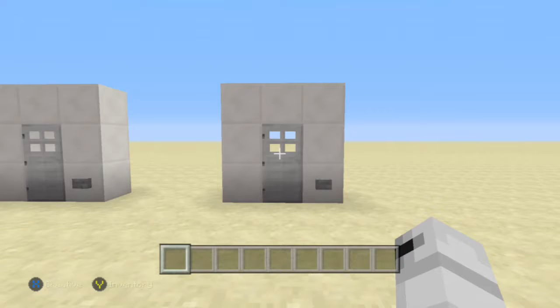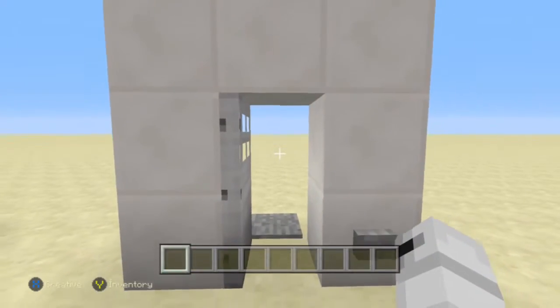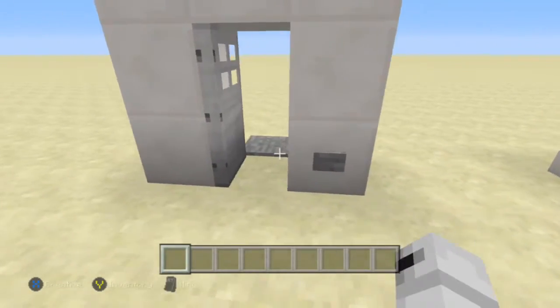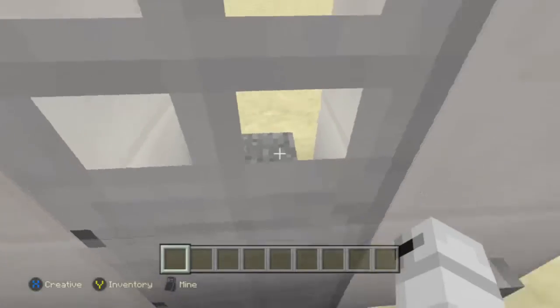The way a smart door works is when you hit the button, the door stays open until you pass through. Unlike a normal door, when you hit the button, the door can sometimes shut before you enter and block you from going through.